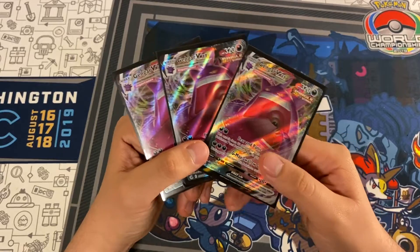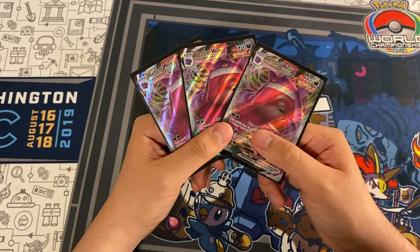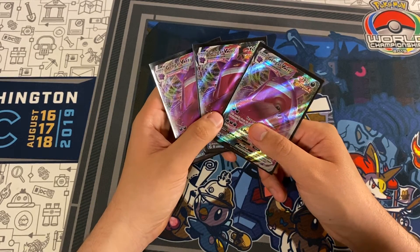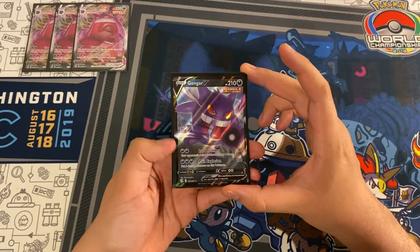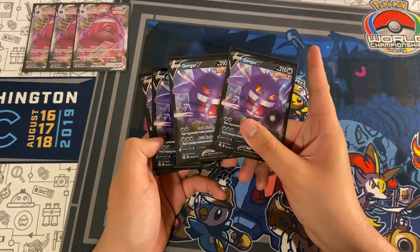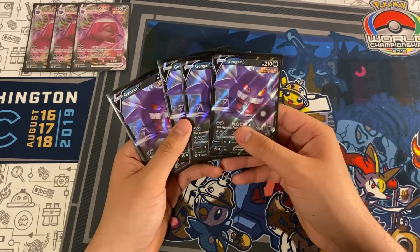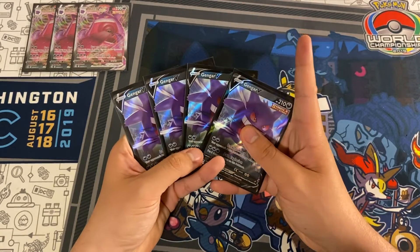We play three copies. When playing this, we're only ever going to set up two because if they knock out two they've won the game — they took six prizes. We play the third just in case we prize one, and it's also good discard fodder late game or mid game whenever we don't need it anymore. Next up, we are playing four copies of Gengar V. We're only ever going to bench two; sometimes we'll bench the third so they have to knock out Gengar V and then another Gengar VMAX. The other one or two are discard fodder with Quick Ball, Ultra Ball, or Tower of Darkness.